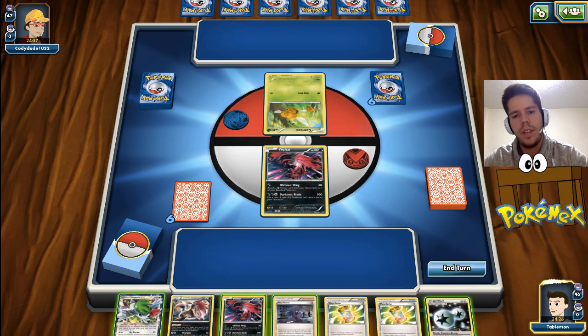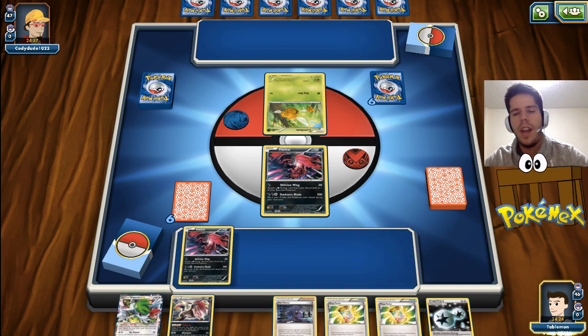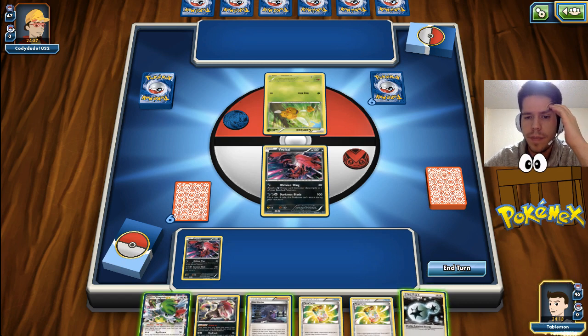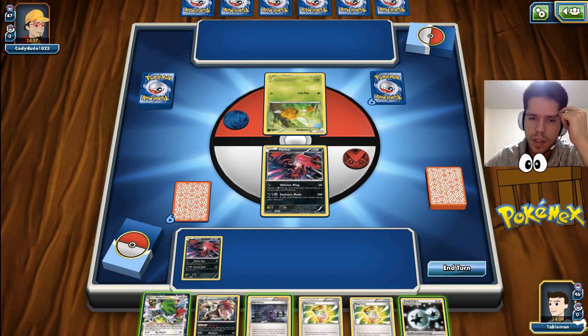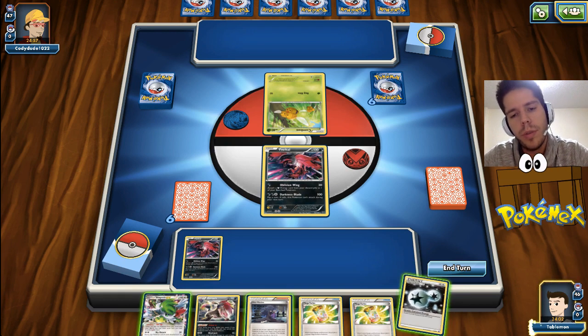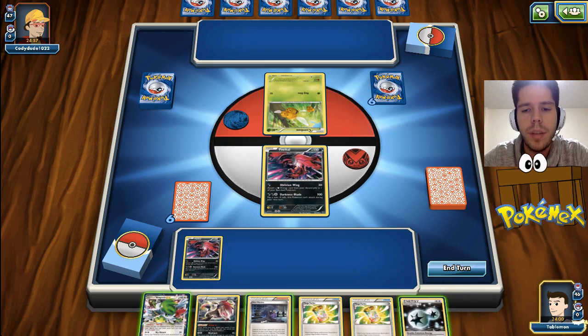It is Nightmarch Vespiquen, I would assume. Now if I play the Hex Maniac, I cannot attach. This is horrible. I really wish I had a top deck Tazorua - then my hand wouldn't be too bad - but two Mega Turbos and Hex Maniac as the only things we have.